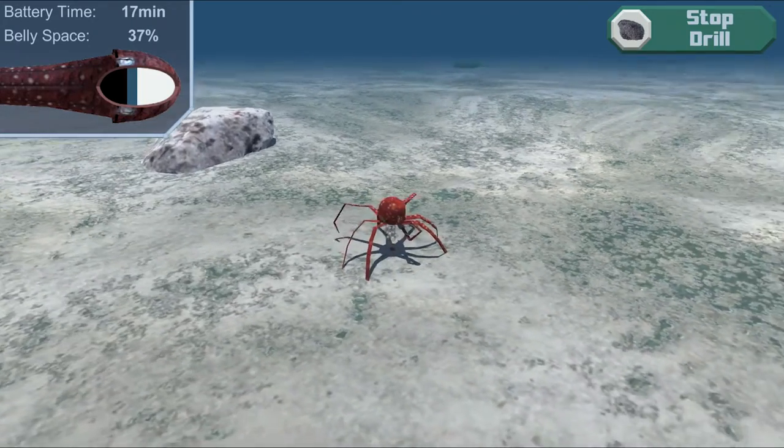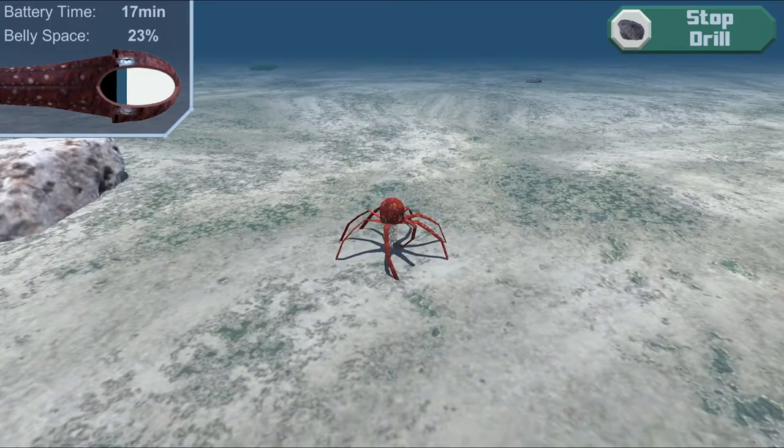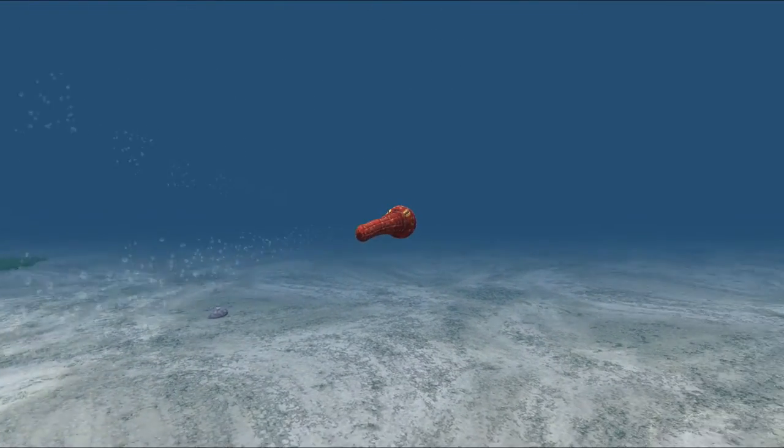A rock drill must be carried in Robocto's belly because it's too large to fit in a wearable arm slot. This uses 13% of Robocto's belly space but makes it much more effective when collecting ore.